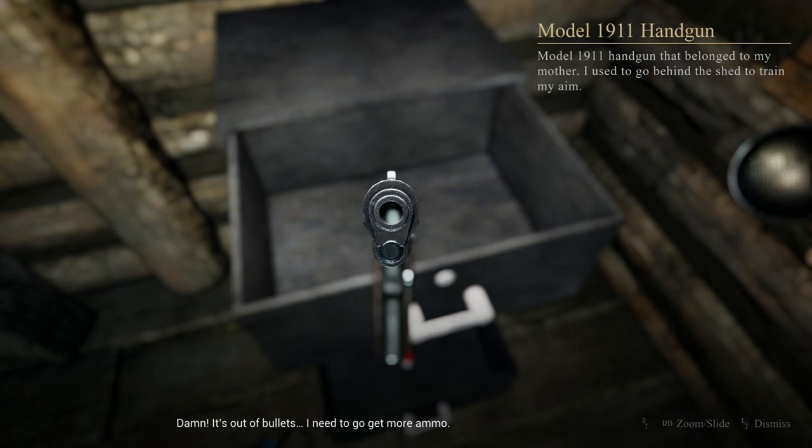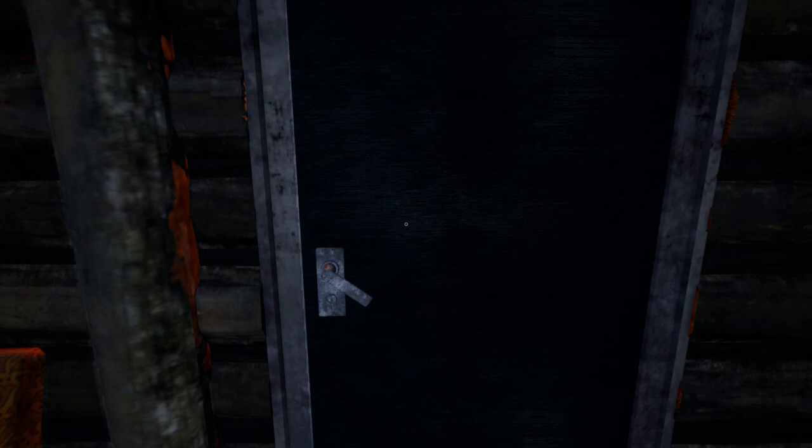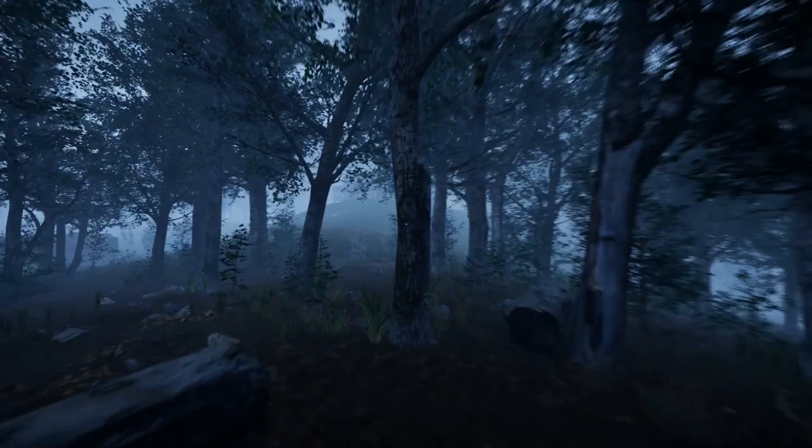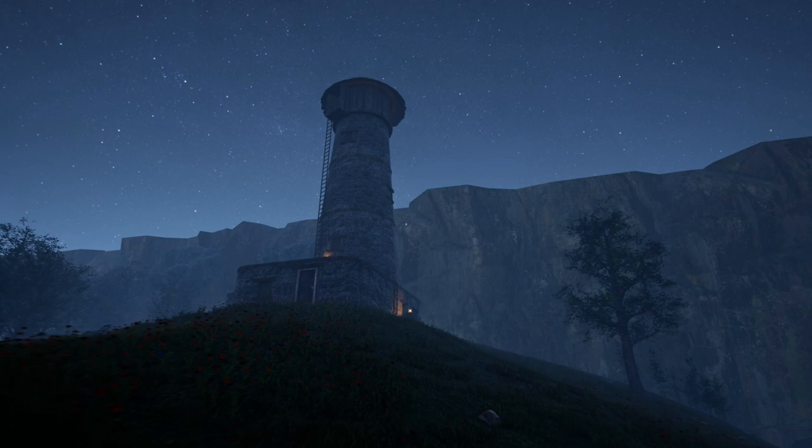We need to go find some ammo for the pistol. So we're going to exit the cabin and head back to that tower we previously climbed — make your way through the woods on the left side. We're going to climb up to the top of the tower. Whatever you do, make sure this time you don't jump off and die, or else you'll have to restart from the beginning. You can interact with the ladders using the right trigger, and you can also sprint on ladders.